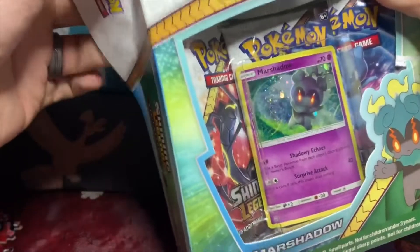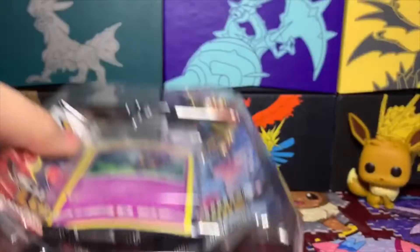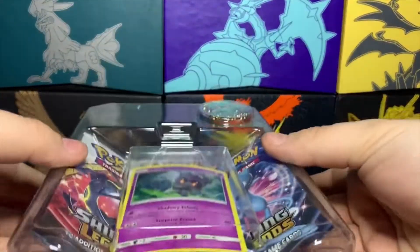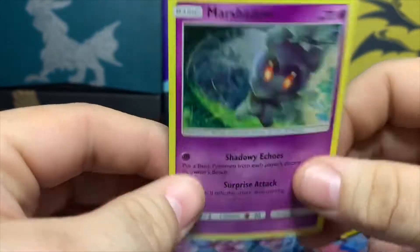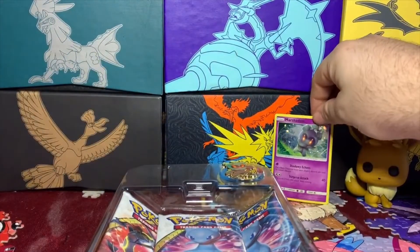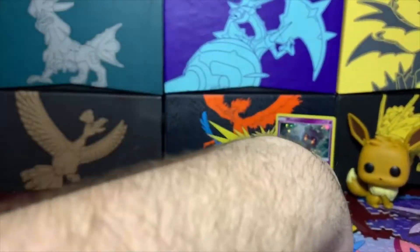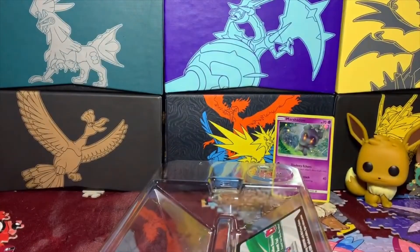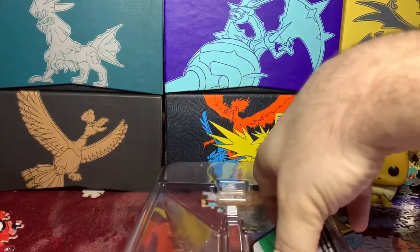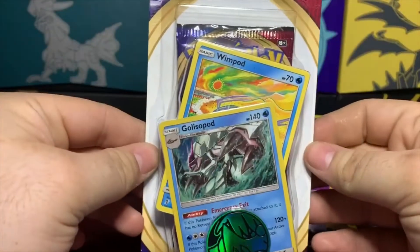We're going to start out by opening up these bad boys — get all the packaging off. We got the nice Marsh Shadow promo card and three packs of Shining Legends. Not as great as Hidden Fates, but they are still good — a couple shiny cards to chase. Got the great Marsh Shadow pin right there, and we're going to set that to the side along with the code card. Stick around and I'll give you that code card closer to the end.